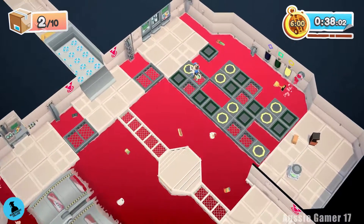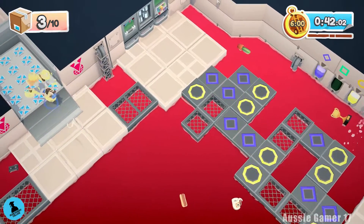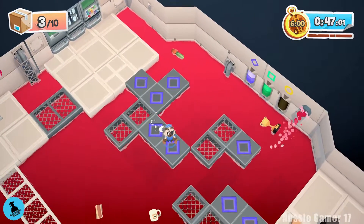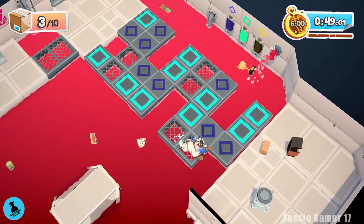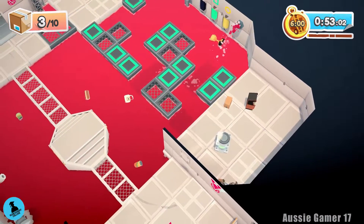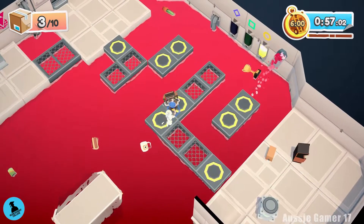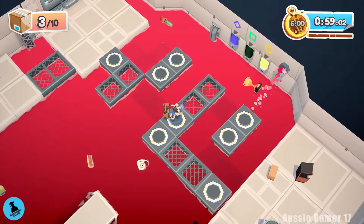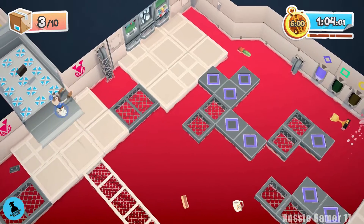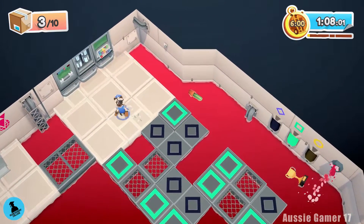Once you've delivered those two items, this section is going to open up. Now we cannot step — the objective says not to step on the blue platforms. You would think these ones might be counted as blue, but I struggled heaps with this. I have tested it out though — it definitely works stepping on those purple ones I just stood on. We picked up the hidden console in that bottom corner.